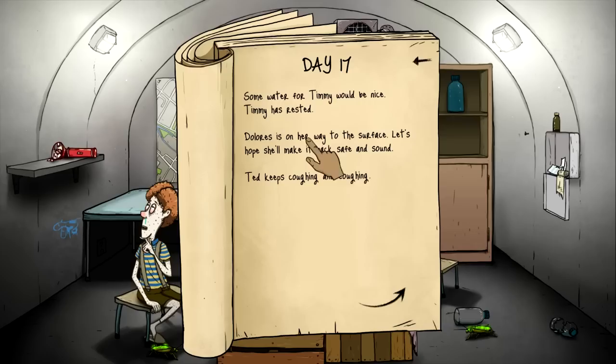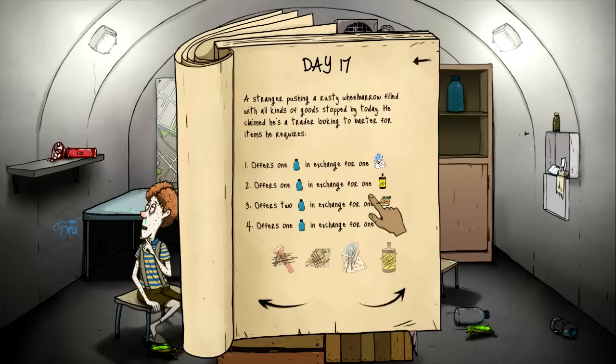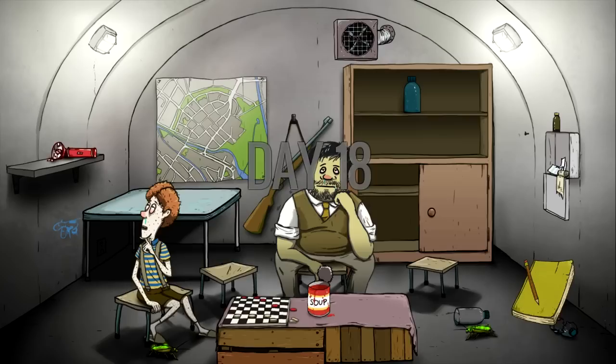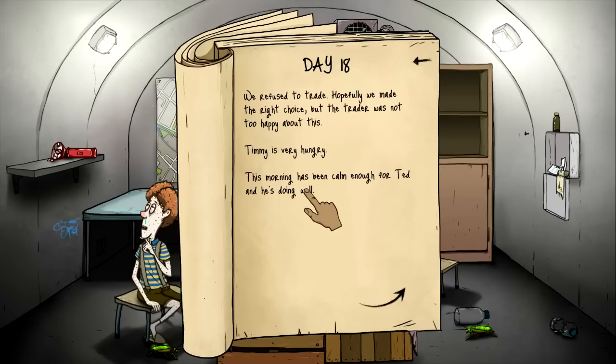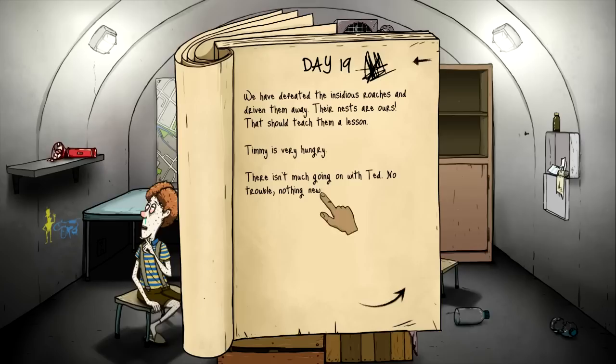Has Timmy gone insane? Please don't go insane. Some water. Ted keeps coughing and coughing. I guess you two can both have water since you've been pretty cool. You can't eat yet unfortunately. Oh, we don't have the torch — we don't have any of them. Goodbye stranger, sorry, rusty wheelbarrow stranger guy. Day 18. They're doing well. Timmy is very hungry. We're going to have to kill the cockroaches one more time — let's do it.